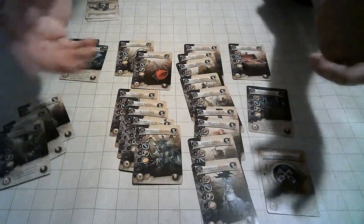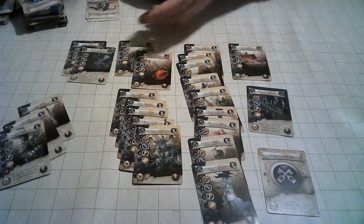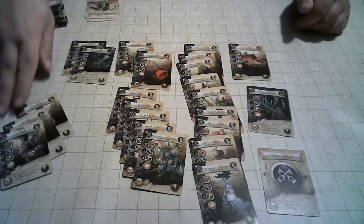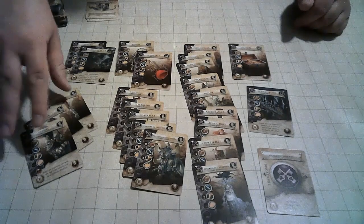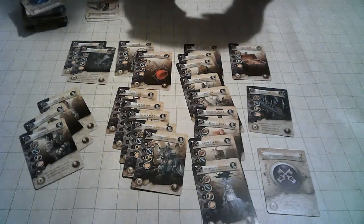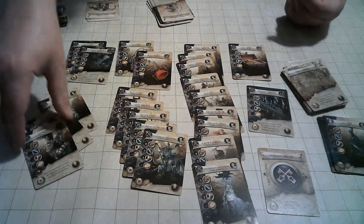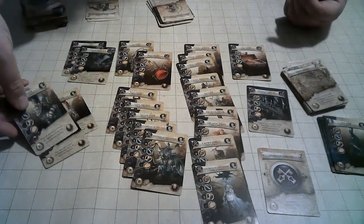Once players are used to the game, you can add optional modules. The first is customization cards — more treasure, more locations, or different characters. There are also guild leader cards for adding extra flavor to your guild. Guild masters have special abilities that are either usable once per round (indicated by a red symbol — you turn them sideways) or always-on effects with no symbol.